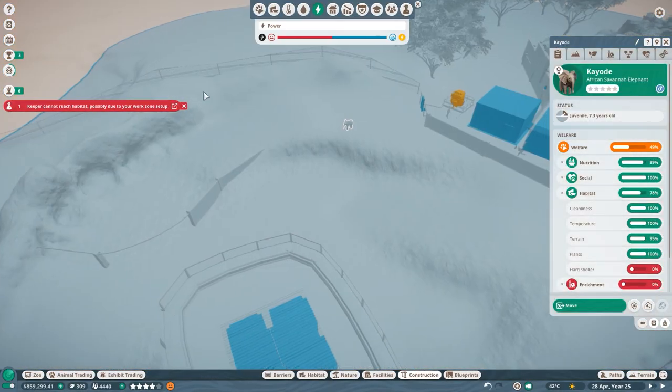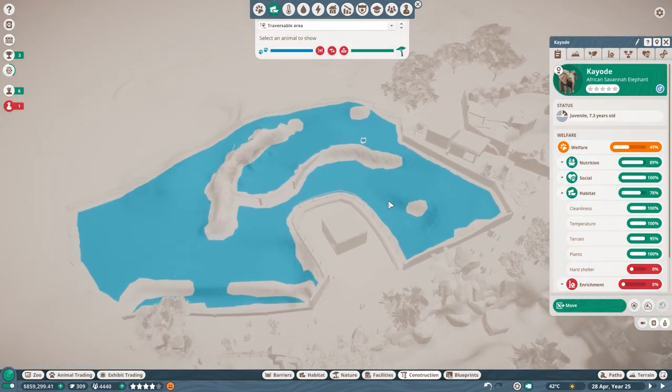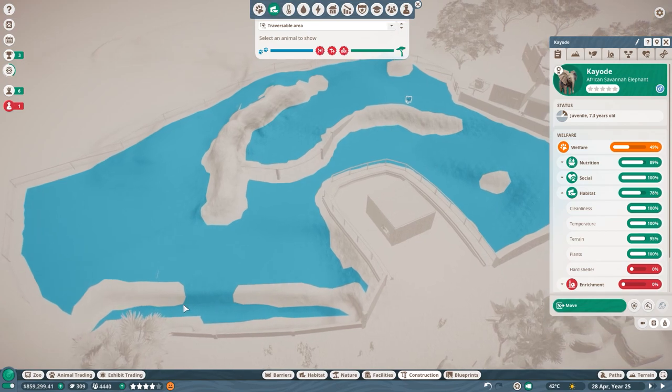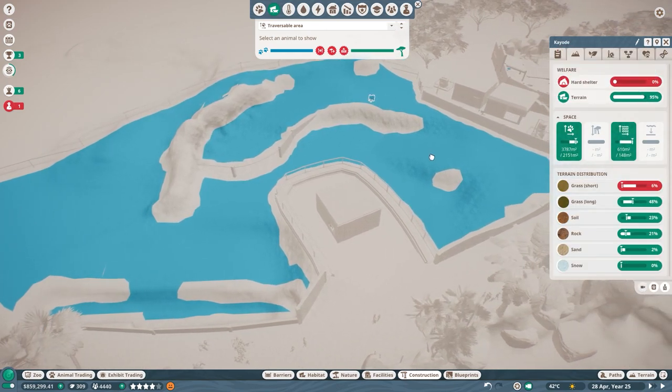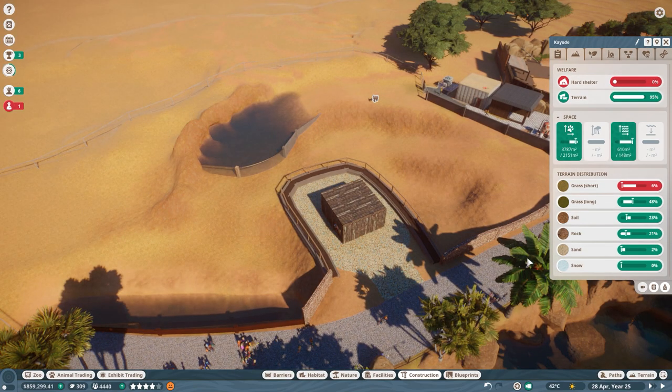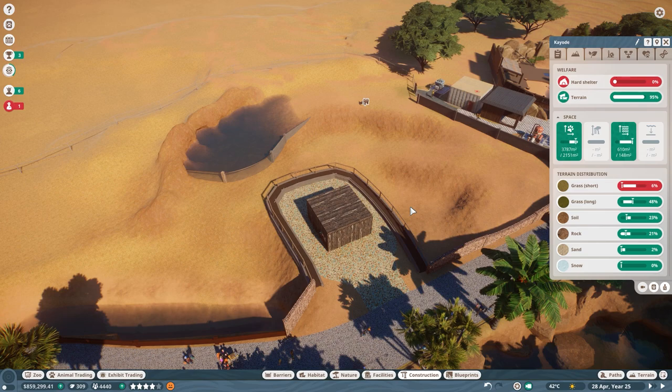We can quickly check the habitat parameters — oh, that looks fantastic! But they can't even go into the water. They cannot escape. They have no hard shelter, which is something I need to address. They need some short grass. I'm going to bring in a tiny time-lapse to make the episode not super long, and then I'll be back with you in the last couple of minutes.